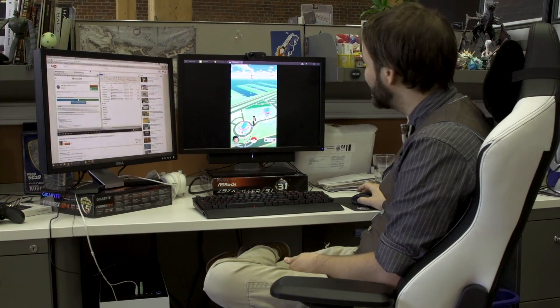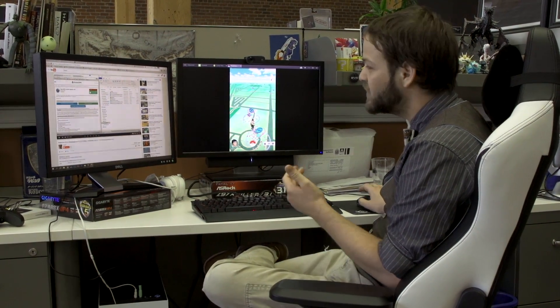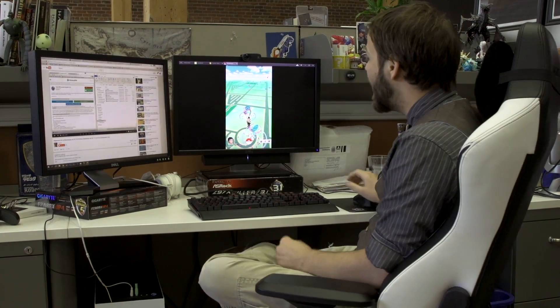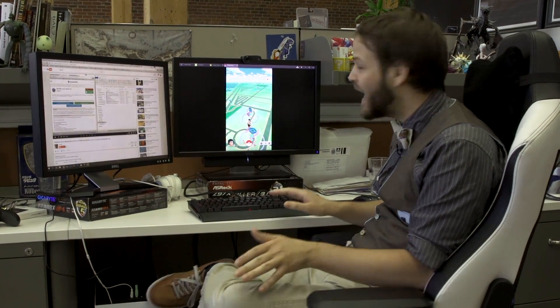So this is it — this is what we're looking at. It's an Android emulator called BlueStacks. A YouTuber named Travis D has a great tutorial which you can find linked below in the description. Basically he got Pokemon Go working 100% with the GPS and all that.